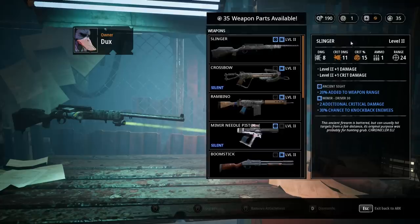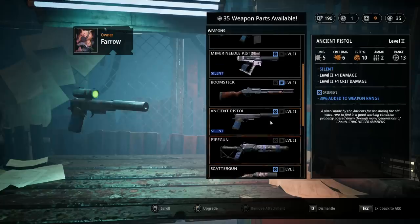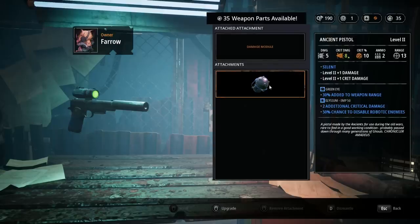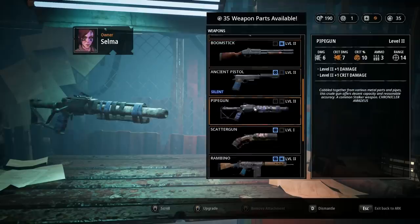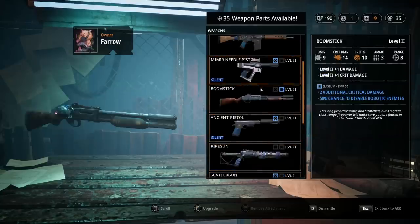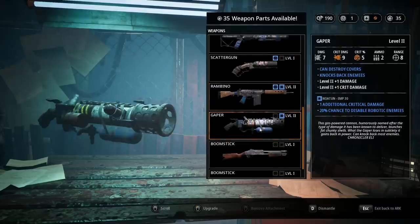In terms of weapon upgrades, it's a tough call, to be honest. There's a lot of different things we could do, but I think we're better off saving full weapon upgrades to get to here. This is what we need to decide on - the Elysium EMP50, 50% chance to disable robotic enemies. I'm thinking we might want to throw that on a Rambino. 50% chance to burn - we could build one out to have burn, and we could build one out to have EMP. I think that's what we'll do.